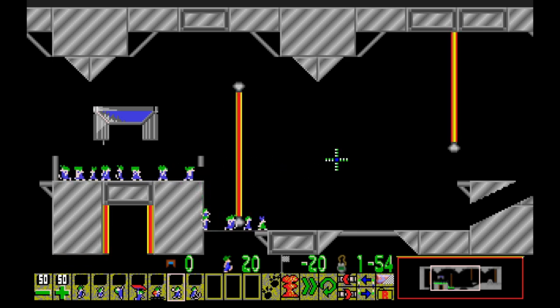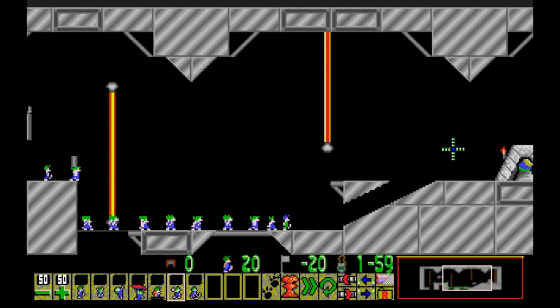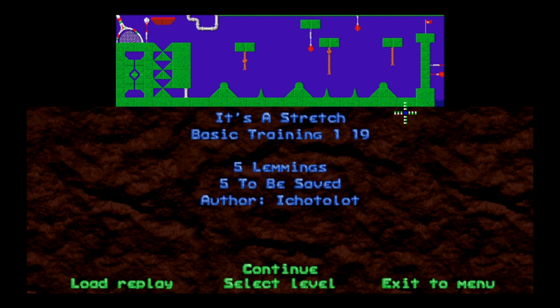Let's have someone free the comrades - there we go, boom! Perfect. Easy level. These are mostly Namita creations we've seen in recent levels. Oh, I skipped past the very last one - I usually like to let the last one go in on camera. Whatever - next level is going to be 'It's a Stretch.' Five lemmings, must save five.